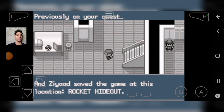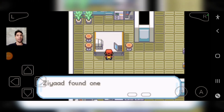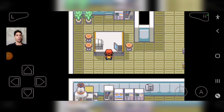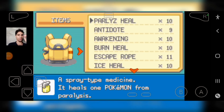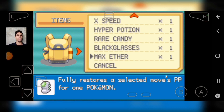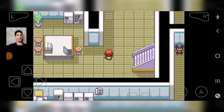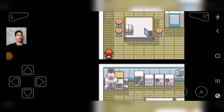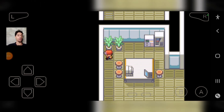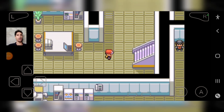We are on the 4th level down into the Rocket Hideout, which is the place where Team Rocket is doing all their good deeds. Max Ether in the item box. If you guys are just now checking back onto the channel,